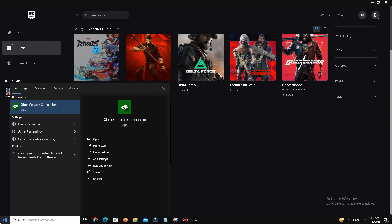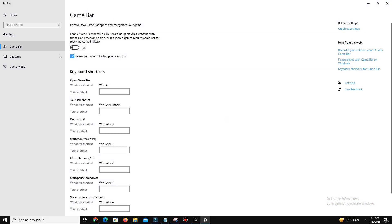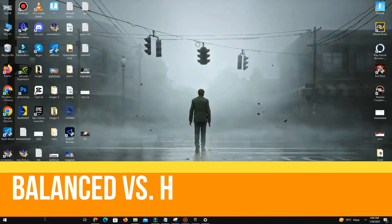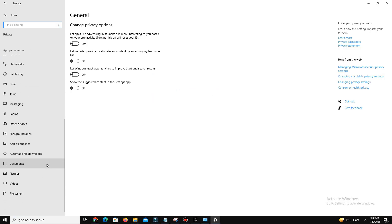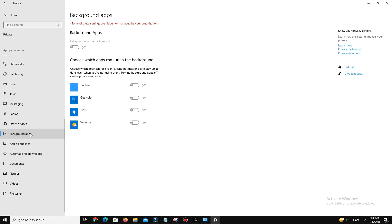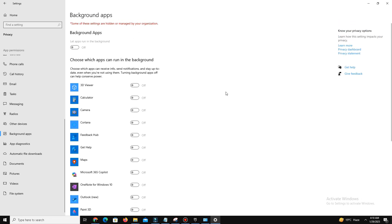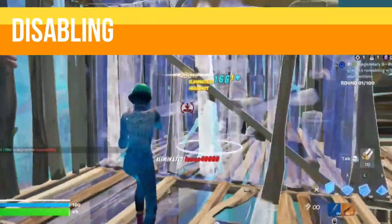Turning off Xbox Game Bar has no significant FPS impact unless recording in the background is enabled. Switching between power modes — like balanced versus high performance — also shows no FPS difference. Similarly, disabling background apps or tweaking Win64 priority separation to values like 16 to 18 has no noticeable effect.